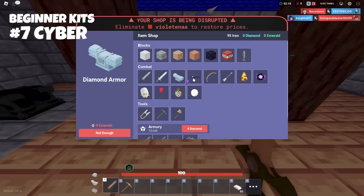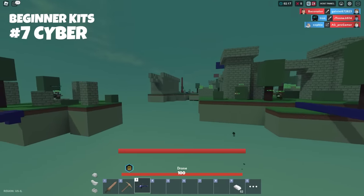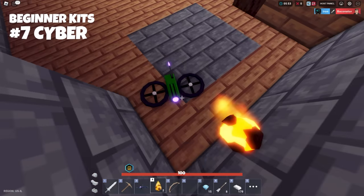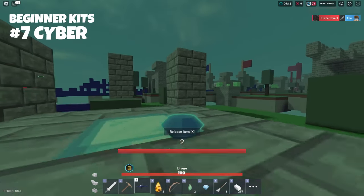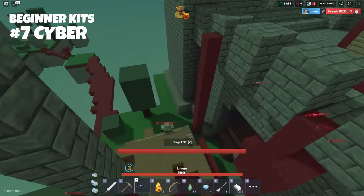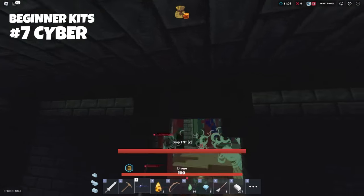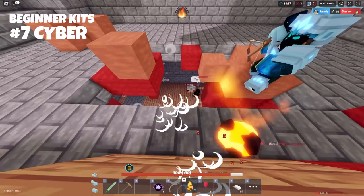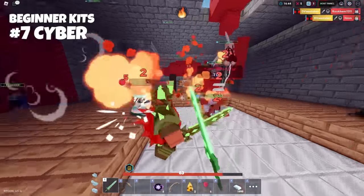Number seven is the gen camper's dream — Cyber. This kit means you never have to leave your base other than to finish off enemies. Your main job as Cyber is to resource farm and get your team fully upgraded and supplied. You fly your drone around, collect diamonds, emeralds, and if you dare, the enemy team's iron resources. You can also drop TNT on players to troll them or do heavy damage late game. The downside is most Cyber players die, especially against experienced players who shoot your drone down. It's not so great for solos, doubles, or ranked, but can be good if you have solid defense.